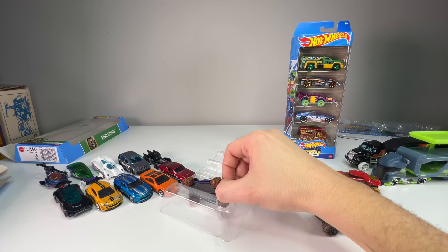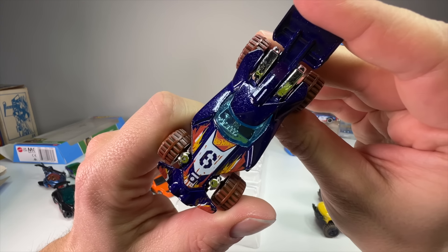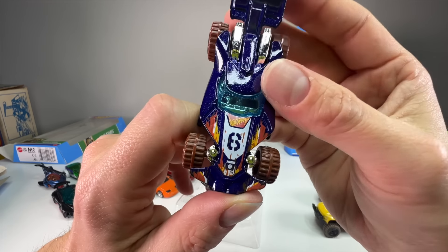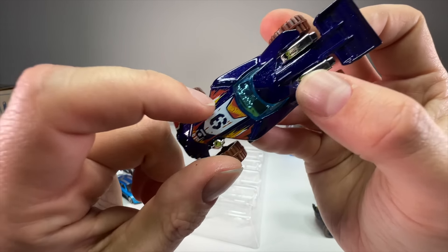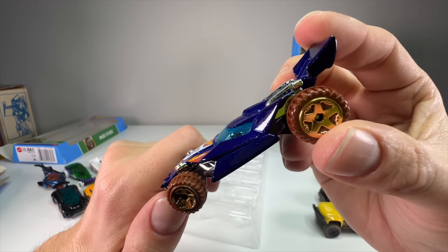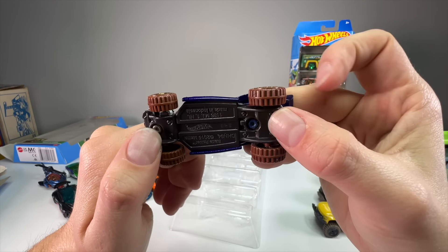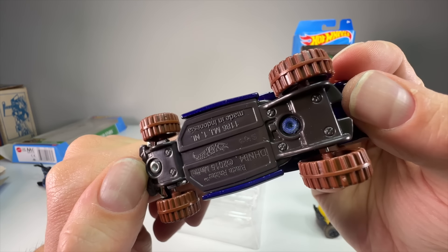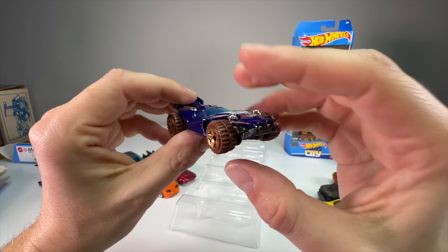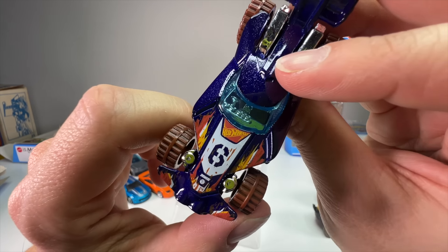The Blade Raider — I've bought this casting a few times and look at that paint job: a Hot Wheels '6' graphic that looks like it's shredding through the paint in Hot Wheels colors. That is an awesome paint job — I didn't even really see that in the package. It's a very violet-blue color with gold five-spoke wheels and a deep mud-colored chassis. This is sick — I really really like that paint job. It almost looks like a remote-control car. Very cool casting.